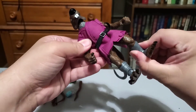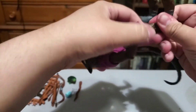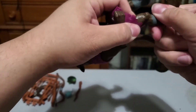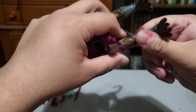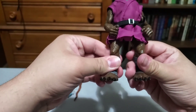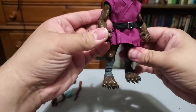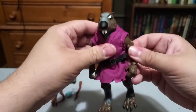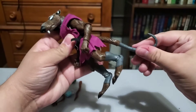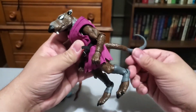Same articulation as the others. He might be the first one where the knee joint was really tight, but he's got it — he's got the knee joint, the knee swivel. I like it, pretty good. His tail moves in all kinds of different directions — not only that, but the other part of his tail also moves. So the first half moves and the back half moves.